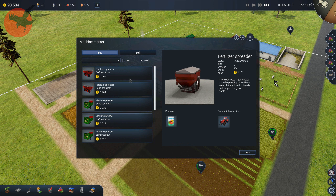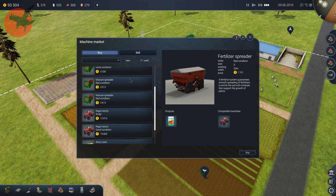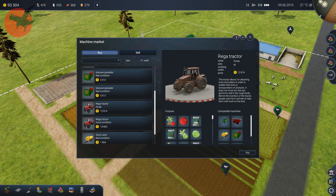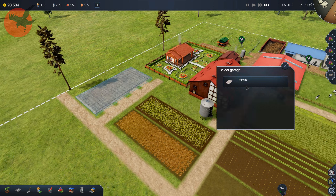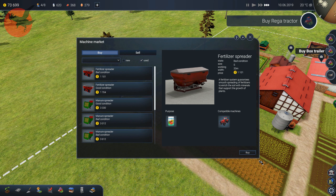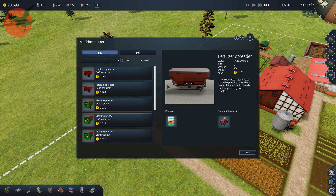I kind of like the idea of buying used. Oh, I need to repair it — but it's in good condition. Let's go with the good condition one — I'm cheap, you know. So I need a tractor and a box trailer.